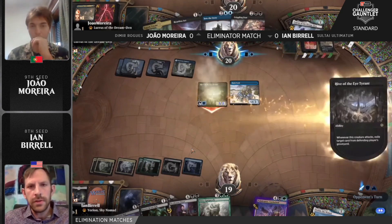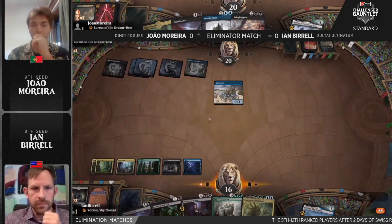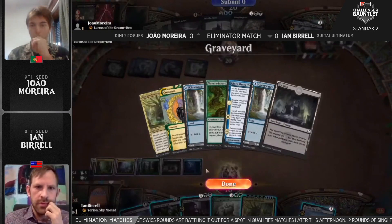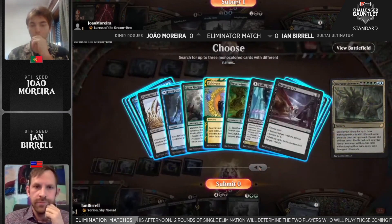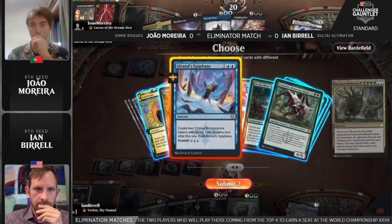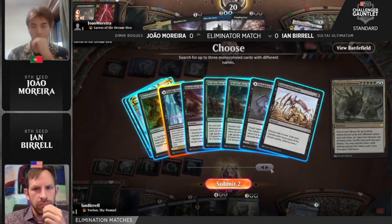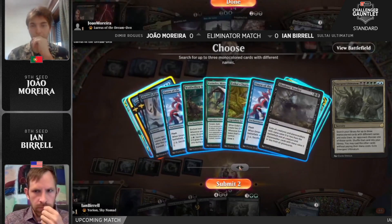This looks to be the main deck's big moment — and oh! What a top deck: Emergent Ultimatum right off the top. It's like, okay, you took my one threat with your land, but that's fine — fire off Emergent Ultimatum and go get some more big threats. The Cursebreaker the Sea God was gone, which is probably the best hit right now. Still three of the popular options: Vorinclex, Valki, and Alrund's Epiphany, plus Cursebreaker as that fourth option.